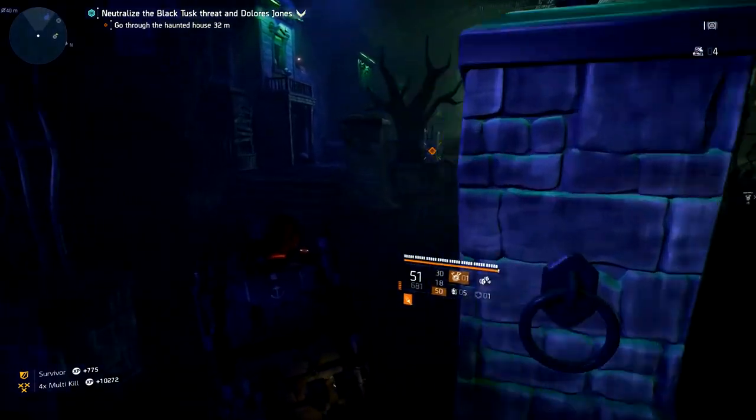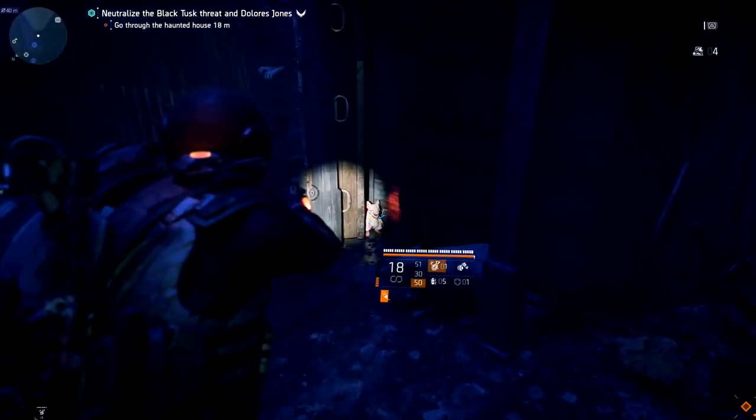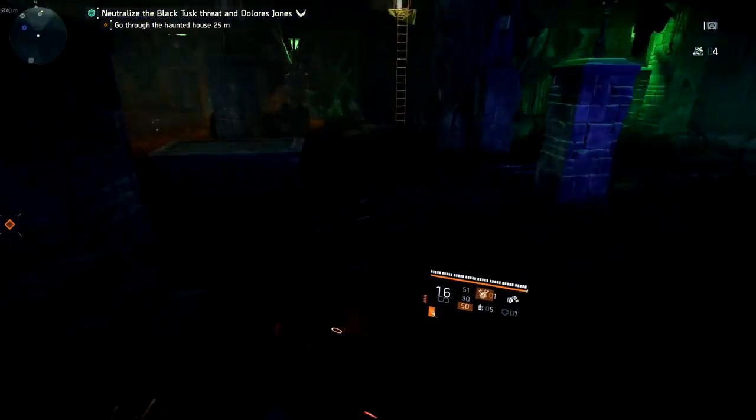Once you clear out the area, come to the far left all the way over here. If you look, you're going to see this red glowing light — it's a rat, the eyes are glowing. Once you shoot it the lights go out, and that's when you know you activated the first rat.